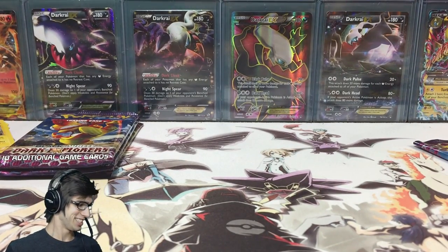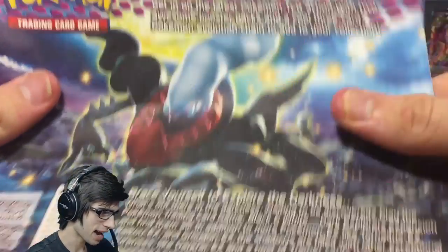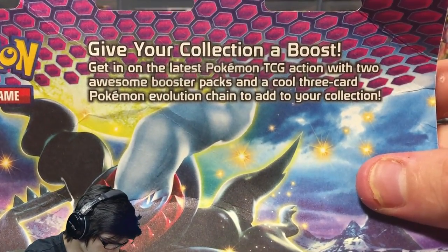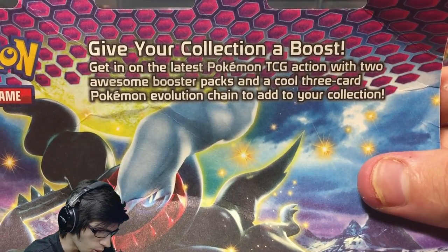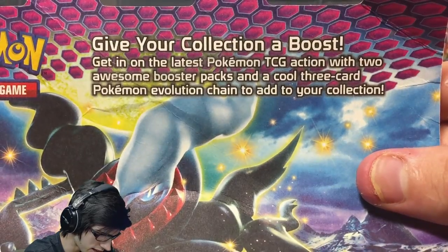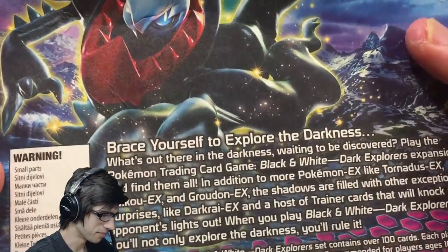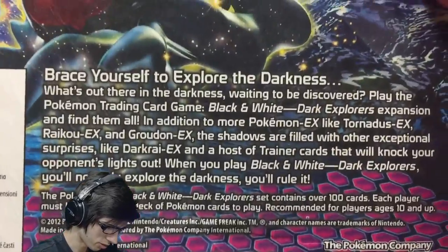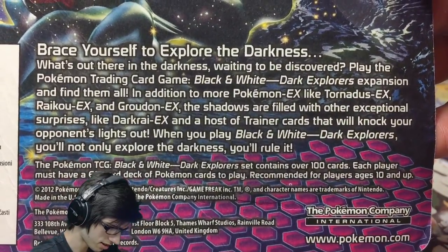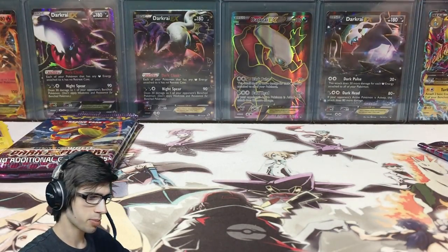And we're back. On the back of the packaging it says the classic 'give your collection a boost, get in on the latest Pokemon TCG action with two awesome boost packs and a cool three card Pokemon evolution chain to add to your collection.' There's also a little blurb for Dark Explorers — feel free to pause and have a read of that one.